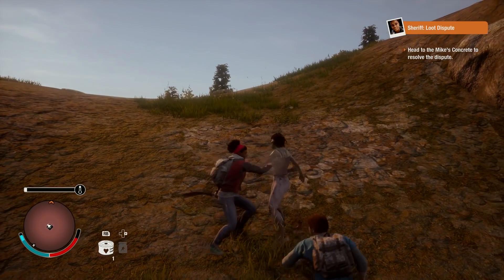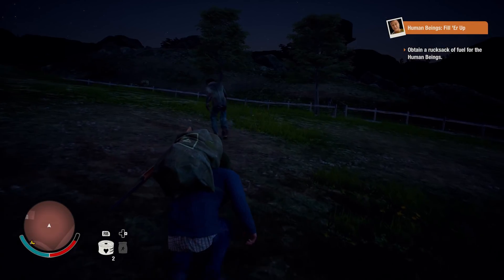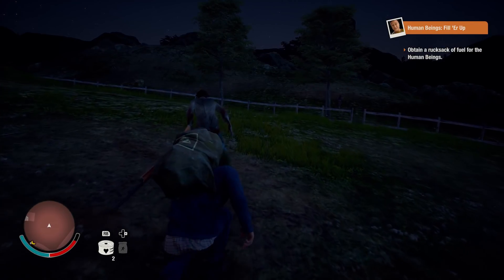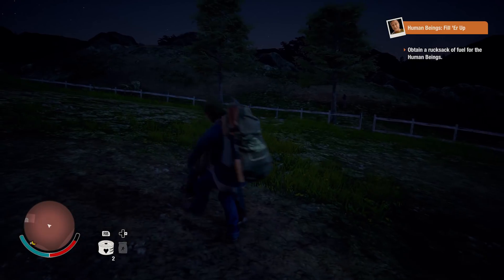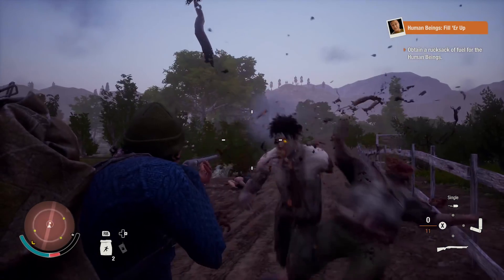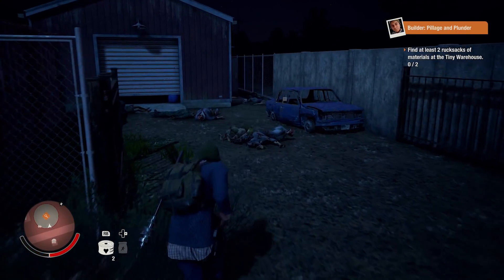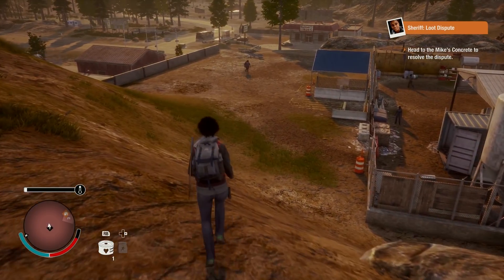Most zombie properties are, like it or not, pretty generic. An experiment slash virus slash situation gone wrong has caused the dead to come back to life slash people to go crazy, and now it's the walkers slash undead slash freaks that are ending civilization as we know it. That's exactly what happened in State of Decay 2.